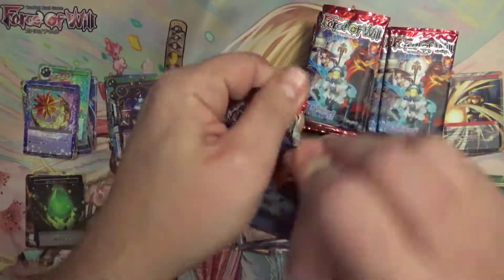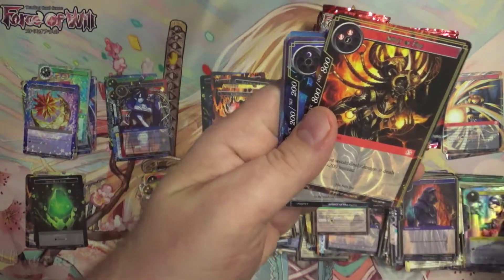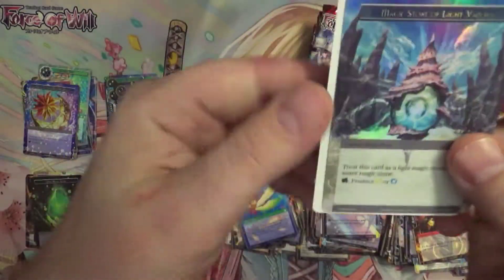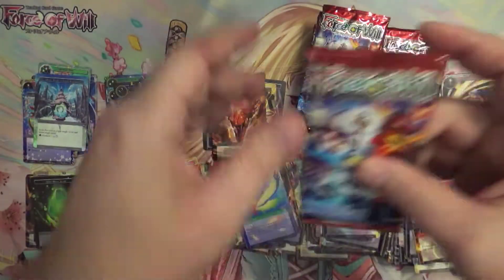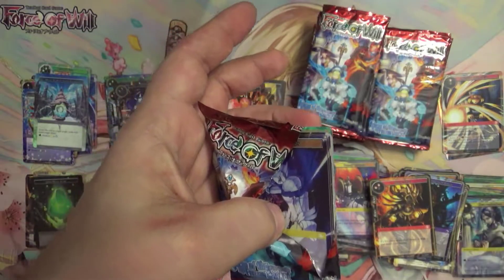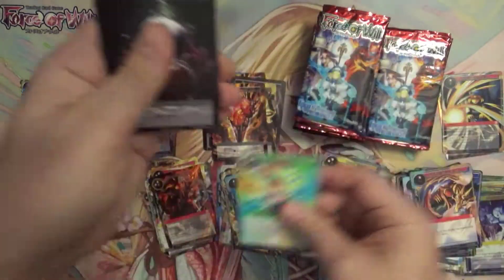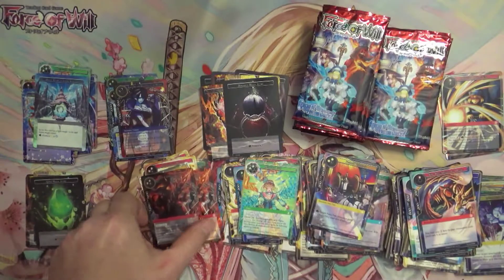Just meeting her again for the first — well I guess catching it a second time, because you meet her early on as the flower girl, but that whole real introduction of the character is already emotional. Another foil Magic Stone of Light Vapors — this one's textured, very nice. That whole meeting, and then how they slipped in that staticky cut from a cinematic from the original game — I felt my throat knot up. It just knotted right up. A little fiery chariot red guy — this time a foil variant.